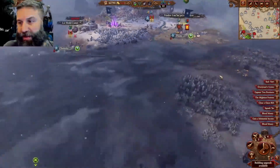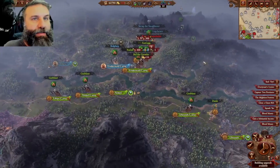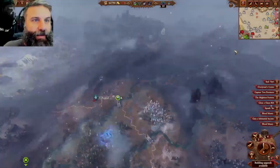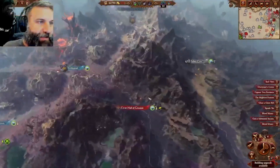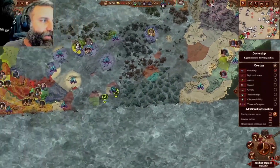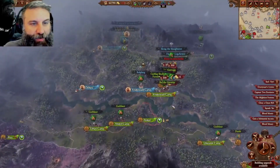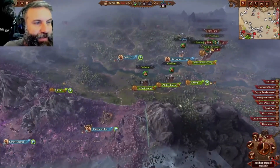Before we go, I wanted to do a little summary of what we did with the camps. In this campaign we migrated - Greasus starts off way up here normally, but we migrated all the way down to Scrag's starting position using the rifts around turn 30.